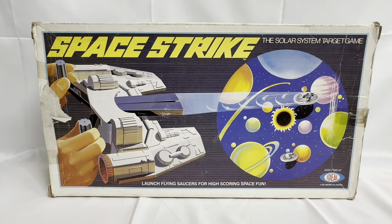This is the box it comes in. It says Space Strike, the solar system target game. You can see an image of the launcher, the board, and the flying saucers attached to the target. It says 'launch flying saucers for high scoring space fun,' ages seven and up, ideal games for one or more players.